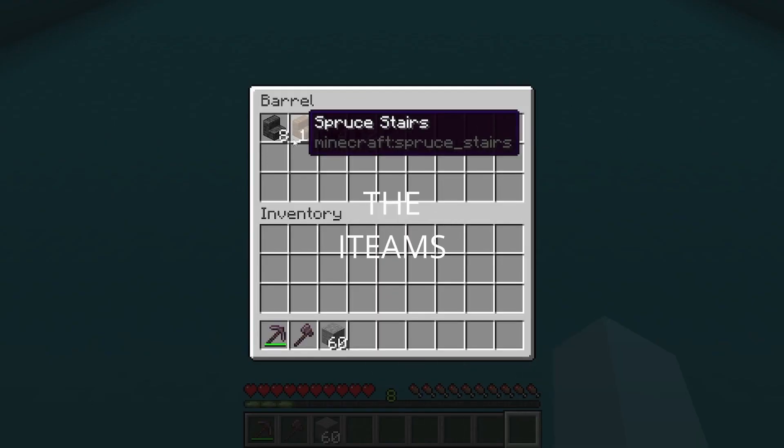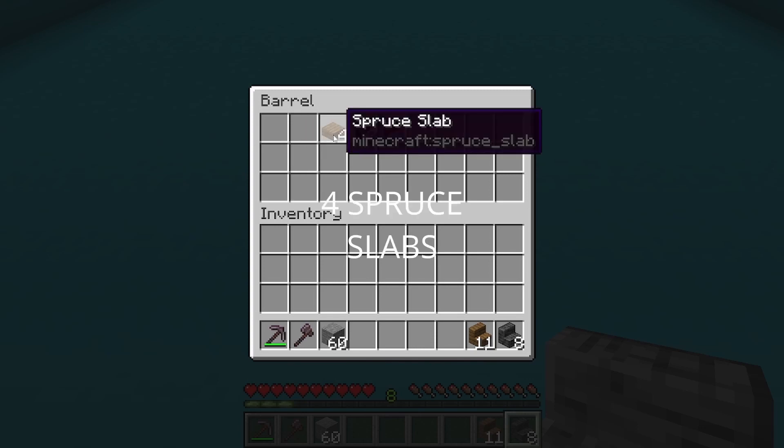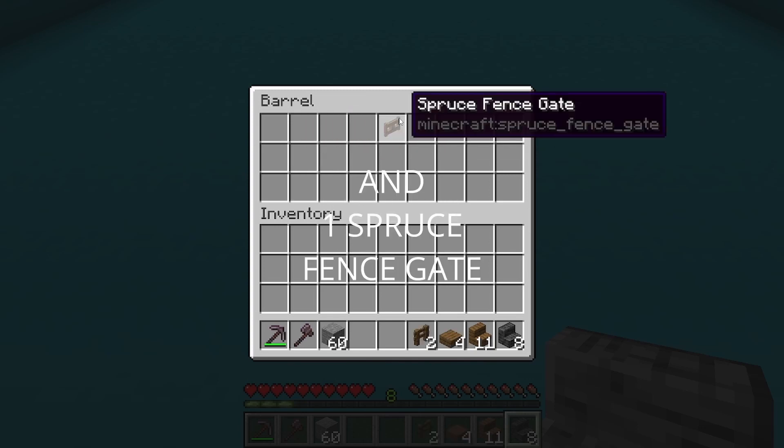Start off by grabbing 8 polished deepslate stairs, 11 spruce stairs, 4 spruce slabs, 2 spruce fences, and 1 spruce fence gate.